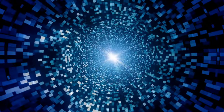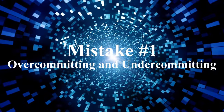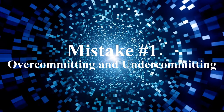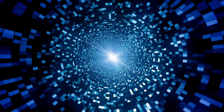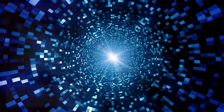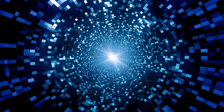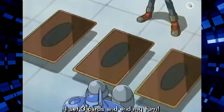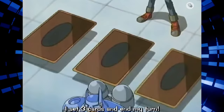The number one mistake I see GOAT Format players making is over-committing and under-committing. I know it can sometimes be hard to tell when to play it safe or to go all out, but there are ways to make the right decision. The first thing to do is check your opponent's graveyard — be aware of cards such as Mirror Force or Torrential Tribute before making a decision. The next thing is to keep track of your opponent's set cards; depending on what they do, that can rule out certain cards as to what the set cards might be.